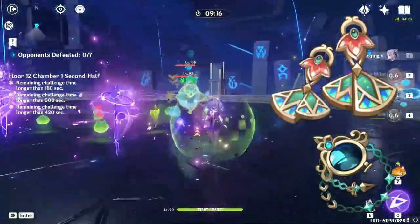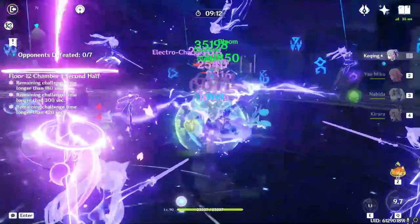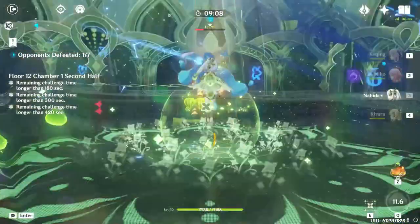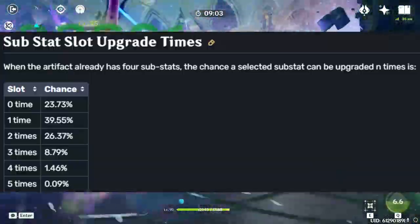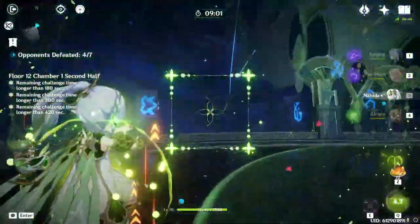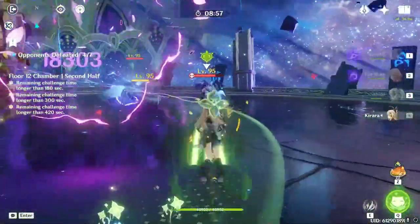Circlets. I hate circlets. Instead of having the typical 50% chance of hitting the stat you want with a double crit piece, your odds get cut in half because crit is more than likely the main stat of your piece. Happy hunting, buddy. Enjoy your 0.09% chance of hitting that one crit line five times in a row. Rant over, next section.